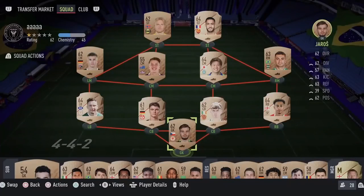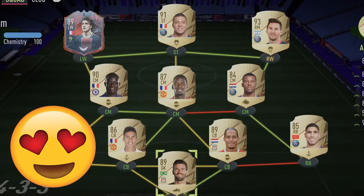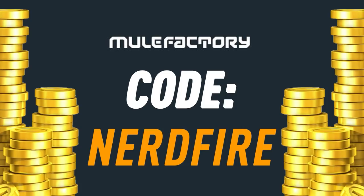The full Team of the Year is in packs — let's open some up and see what we can get. If you want to kick-start your FIFA 22 team with a bang, head over to mooglefactory.com for the cheapest, safest, and most reliable coins, and use code 'nerdfire' at checkout for five percent off your order.